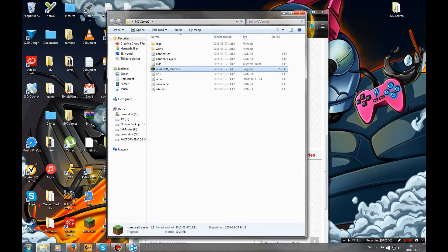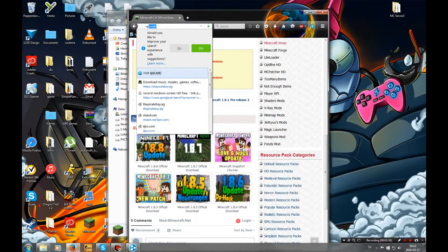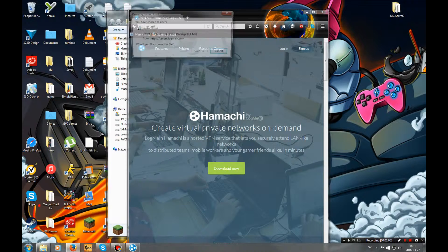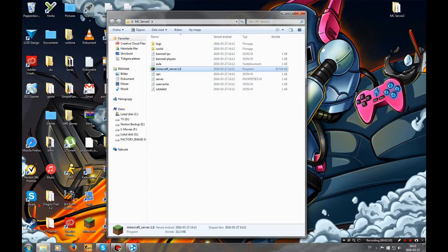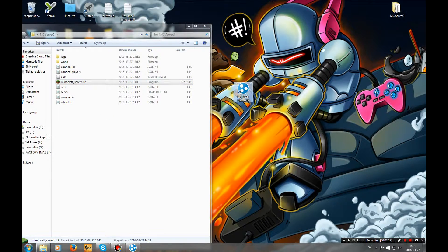Now go back to your web browser and look for VPN.net. Download it, save it, and then install it. After that, you're going to run it.